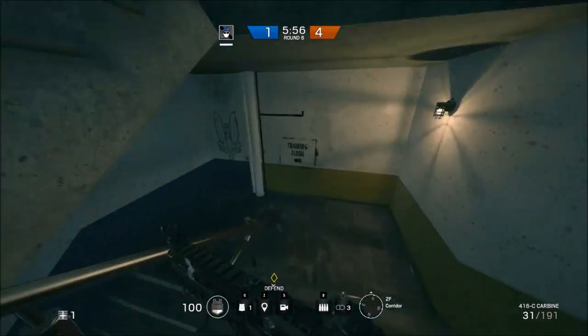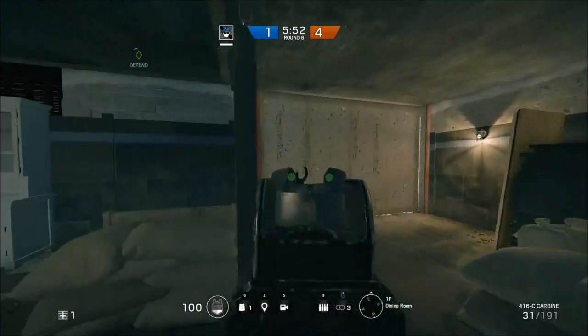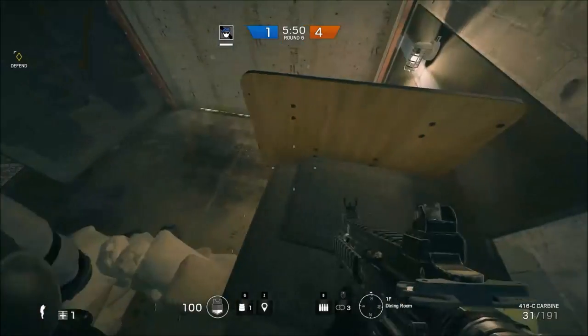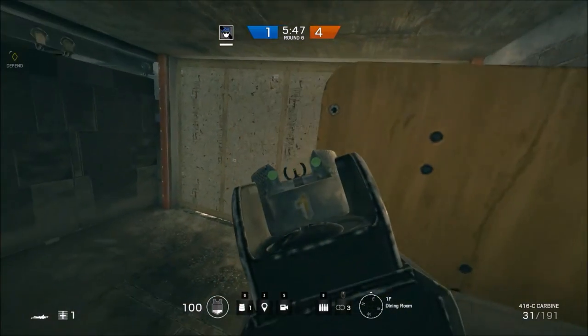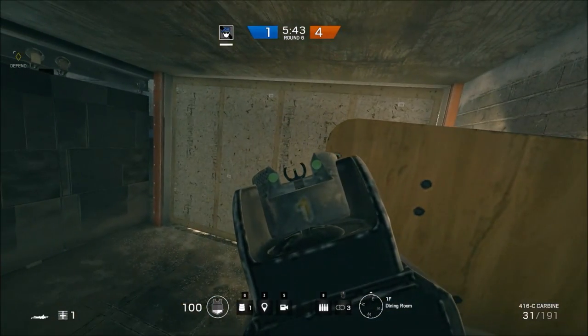The next spot is down here. If you're covering this entryway, you can jump up onto the sandbag and then jump up onto here to play this angle. You can crouch and look up on top of it, or you can lay down and lean out from the side.